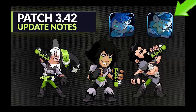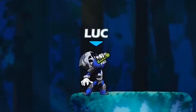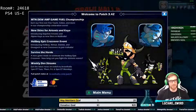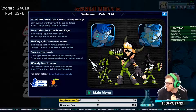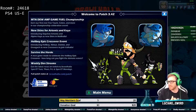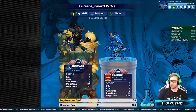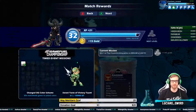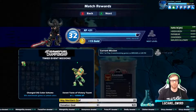Number 9 is a group of items: the Charged Bodvar and Charged Ada Gamer Avatars, the Charged OG Colors, and the Sweet Taste of Victory Taunt. I put all of these together because they were released at the same time in patch 3.42 on May 13th, 2019. The Charged Bodvar and Charged Ada Gamer Avatars were given for logging into the game during the event. The Charged OG color scheme was unlocked by winning a game with each legend, and the Sweet Taste of Victory Taunt was unlocked for gaining 10,000 total XP during the timed event. These items have only been available once since they were released.